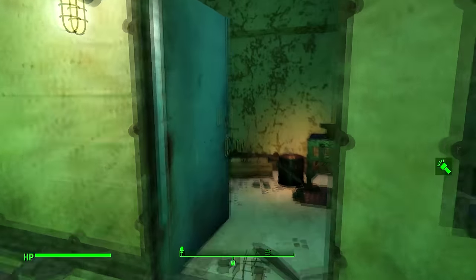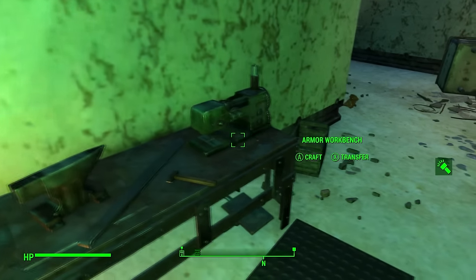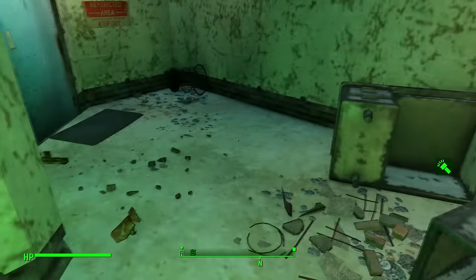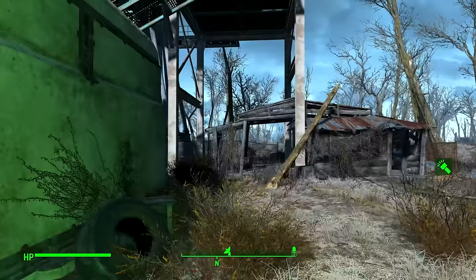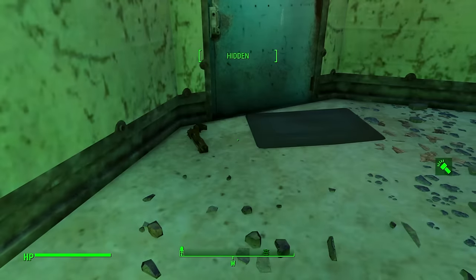We're going to come inside here because this is where the main bunker is. So we've got the armor workbench which we can of course use. And we've got some jets, and that's it — nothing else useful in here. Where's my follower gone? I need him to carry some stuff. And he'll just appear miraculously next to me — there he is.